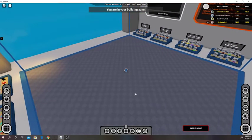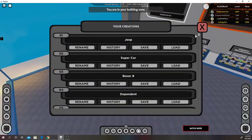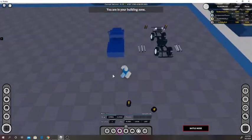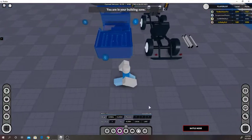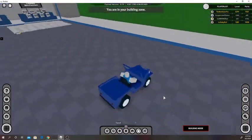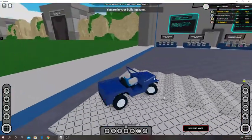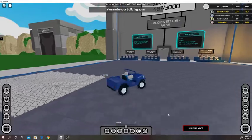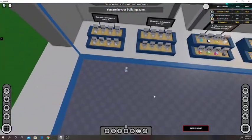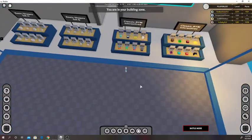We'll go into saving here and load something. I'll show you moving the parts — get this part, move it, put it here, go into battle mode and it's still there. Drive around. These are all our parts here — I'll show you what they do.